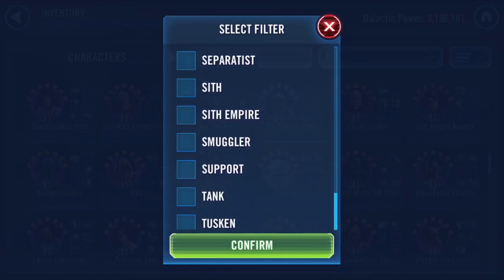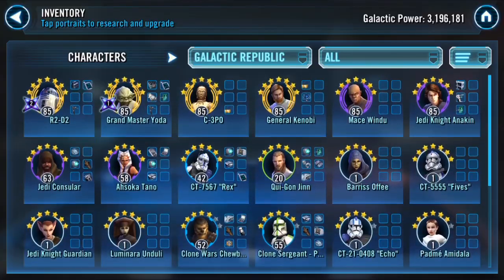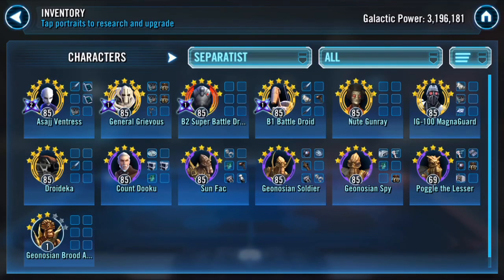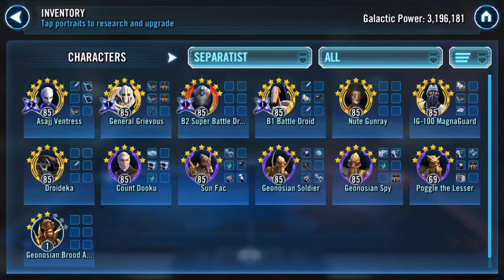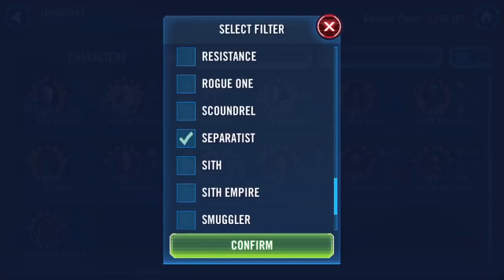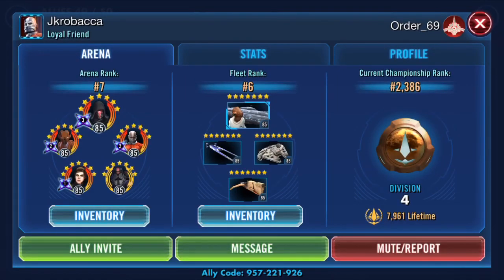JKA — that's fine, crit damage and crit chance. Padme — you haven't touched her, that's good. You don't want to fluff up your GP even though they've changed the matchmaking. Artificial GP is bad even from a moral standpoint. Dooku — no mods, shudder. Geo Sun Fac — no mods, no mods. I would definitely try to get going on your Sepis if you're in a guild participating in the Geonosis TB. You know you have mods to do on that.